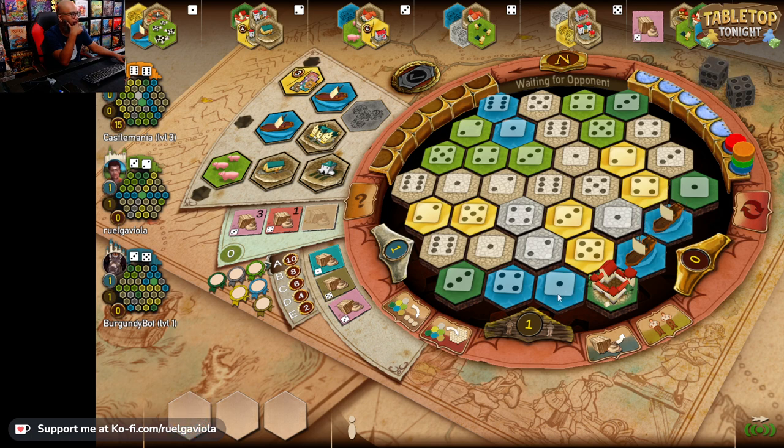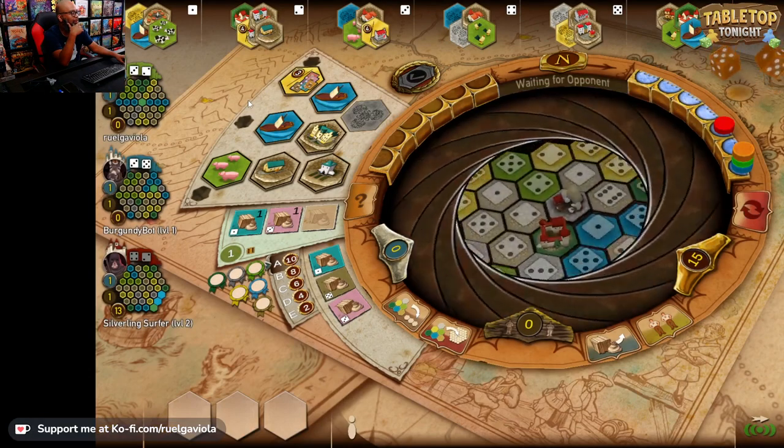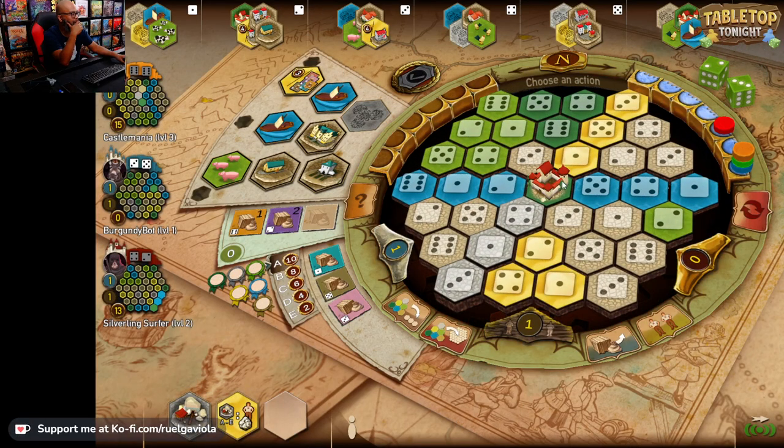That opponent's got the four and the two — they're getting their ships out. Three victory points for each type of goods; I do like selling goods for that. Let me see what else they've got. It's the other player's turn — hurry up, opponent. They've got some buildings going on. Wait, are we all on the same board? Maybe we are playing the same board. Here's my turn.